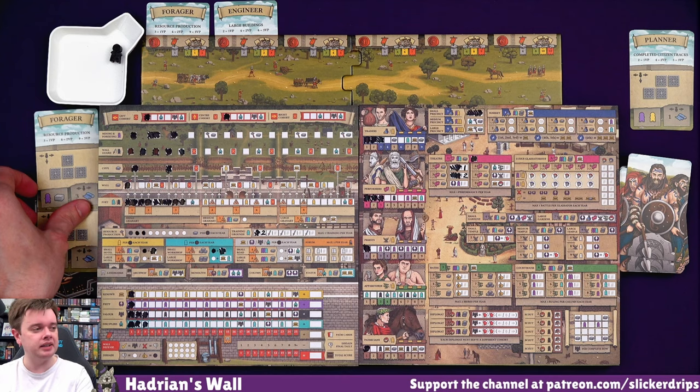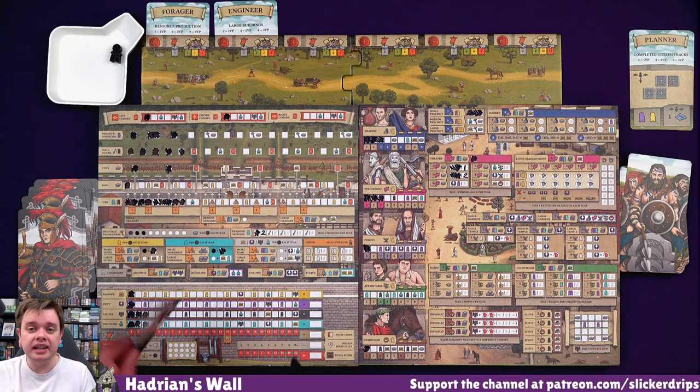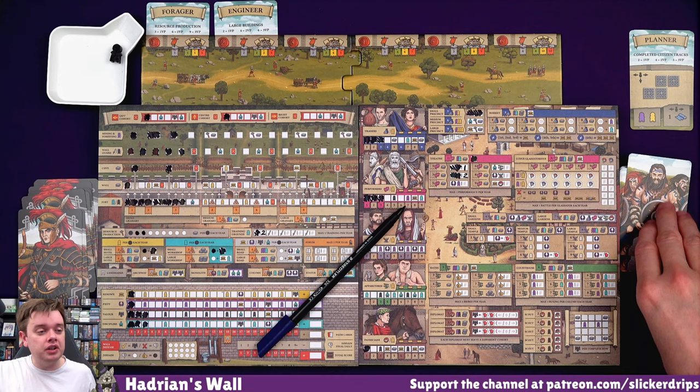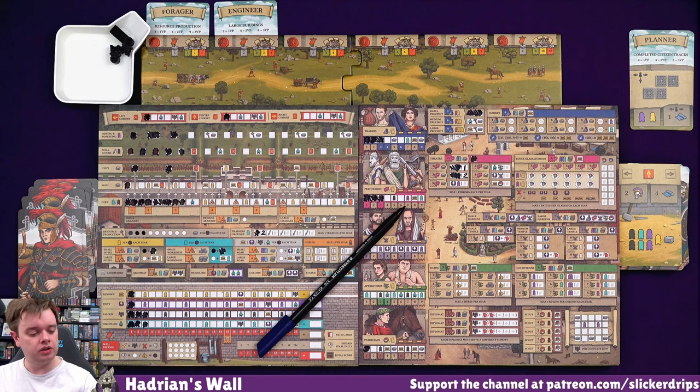I've not been discarding these cards as well - supposed to have two new ones each year. I haven't done anything with them yet, so I haven't done any scouting or trading, so it hasn't mattered. By some miracle, they decided to attack exactly where there happened to be cohorts. So we can move on to year three. What am I getting? Two more soldiers, two more builders, two servants, a citizen, and a resource.